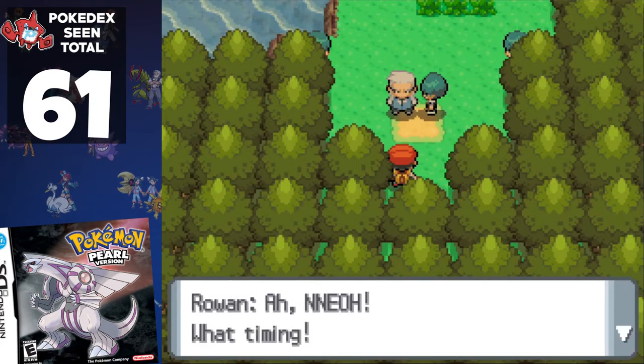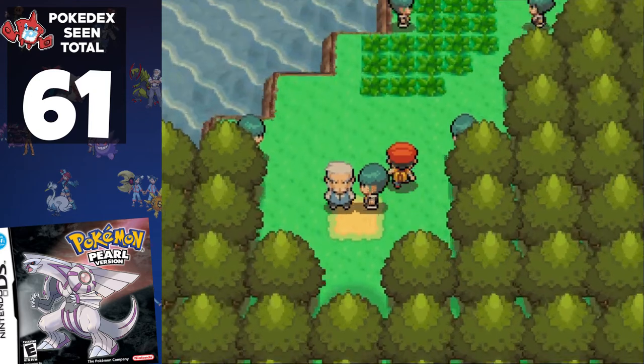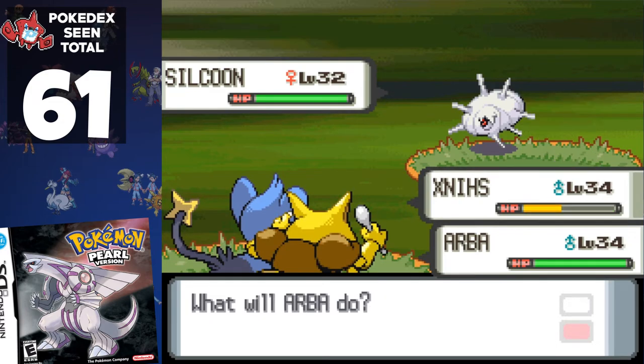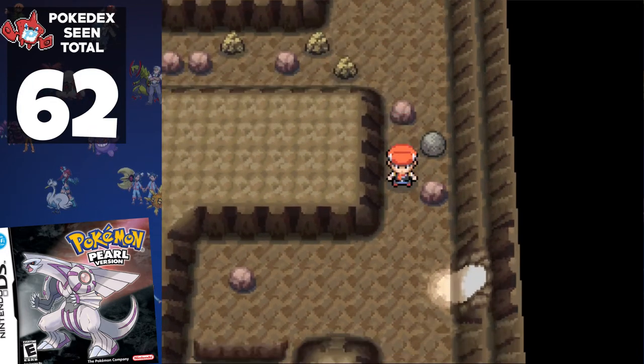Rowan also stands by and does nothing as we head to Lake Verity to save Dawn. There are two double battles and Commander Mars from earlier in the game. During the section, we battle the usual Galactic Pokémon like Stunky and a bunch of Glameow. However, we do update our total to 62 with Golbat.